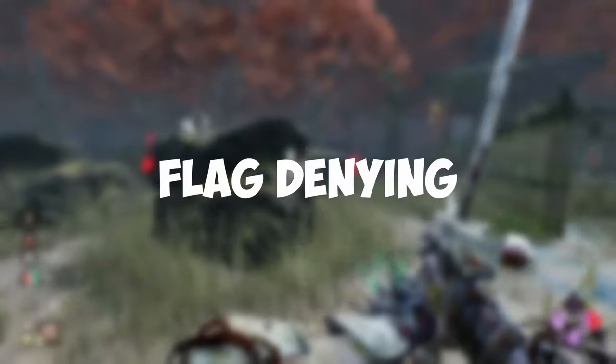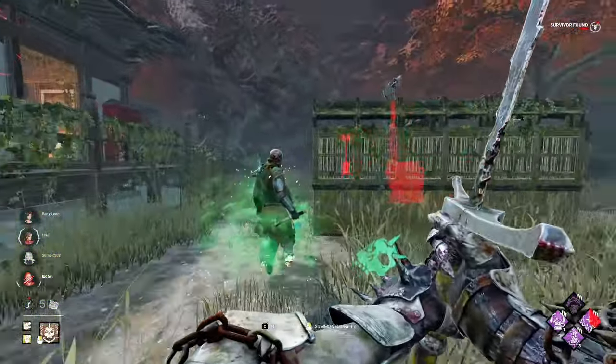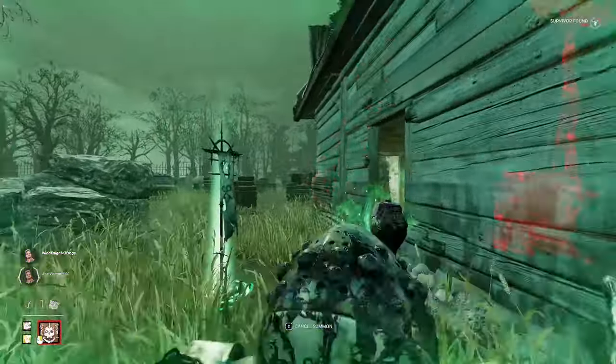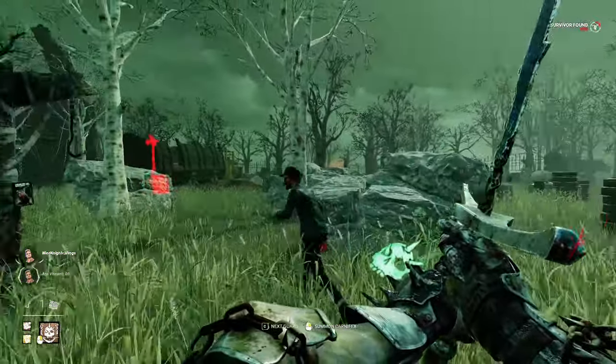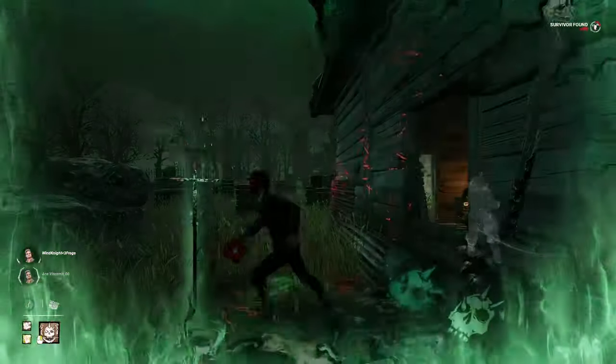The first tip is flag denying. If you and the survivor both try to go towards the flag, and you notice that the survivor will get there first, you can quickly place and cancel your guard. This will remove the flag and avoid the survivor from getting haste and endurance. So next time you see the survivor run towards the flag while being close to the survivor, give this one a try.